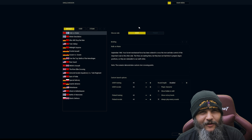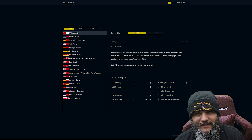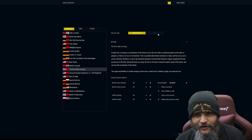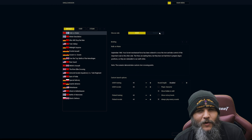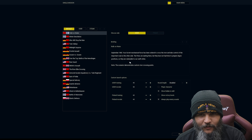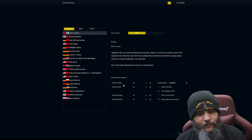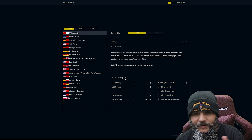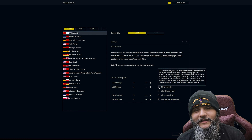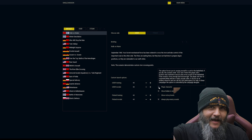Now we're picking our forces — who we're going to have involved in this conflict. You can pick East Germany, West Germany, British, American, Poland, and others. It's not just those factions, but also what type of units you're bringing: are you going mechanized, infantry, or armor? There's also dynamic, which is essentially choose-your-own. On the opponent's side it's the same — you can pick armored, mechanized, or infantry as the predominant division you're going to be fighting.